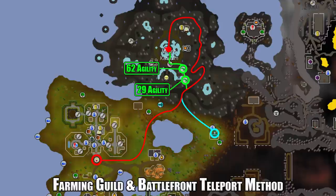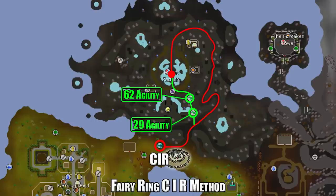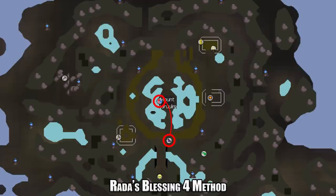The preferred method is using fairy ring CIR, which takes you right to the base of the mountain. Follow the red path all the way around if you lack the agility levels: 29 for the first shortcut and 62 for the rest of the way up. The most preferred method of all is Rada's Blessing 4, which provides unlimited teleports to the top of Mount Karuulm — just a very short walk to the elevator that takes you down into the catacombs.